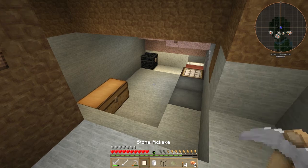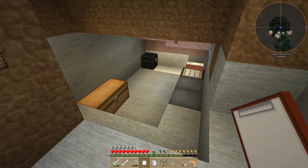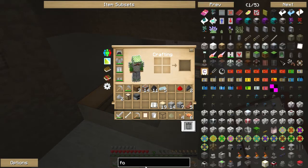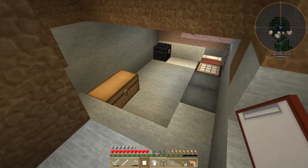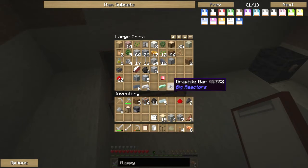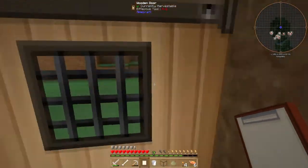Let's look at what else we need on our bucket list. We've got full iron tools done. Enchanted sword - can't do that yet until we get an enchantment table. Craft a floppy disk - let's look at that. A floppy disk needs redstone, lapis, and paper. That is very doable - we can get lapis, we can get paper, and we've got redstone. Let's go!